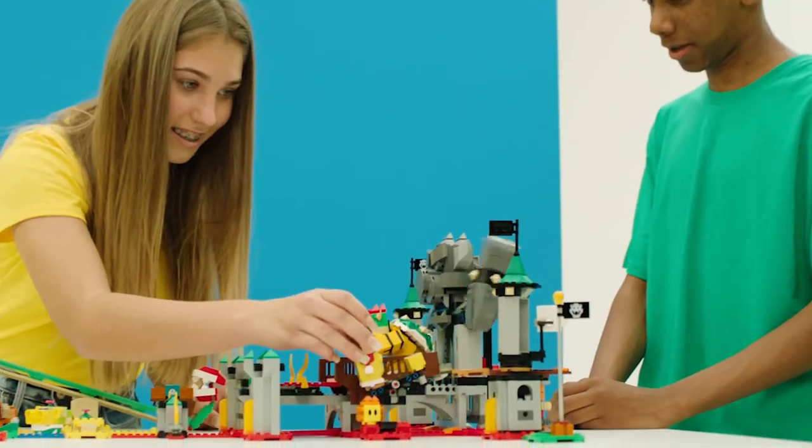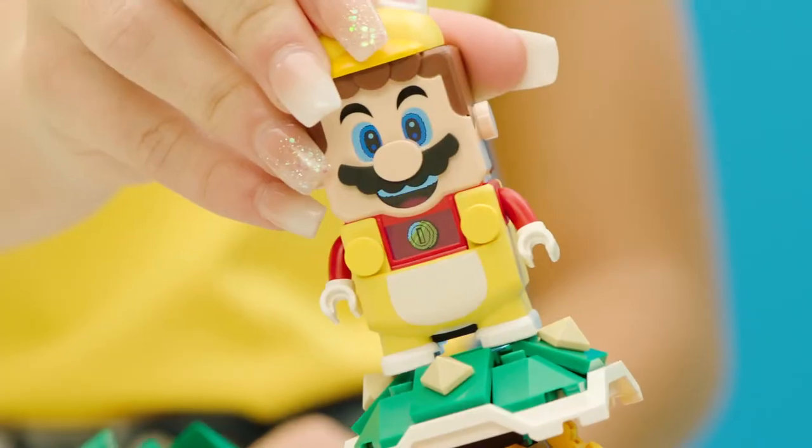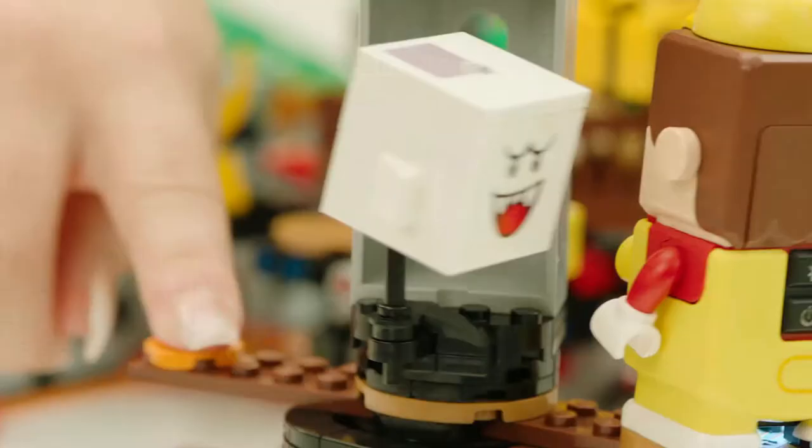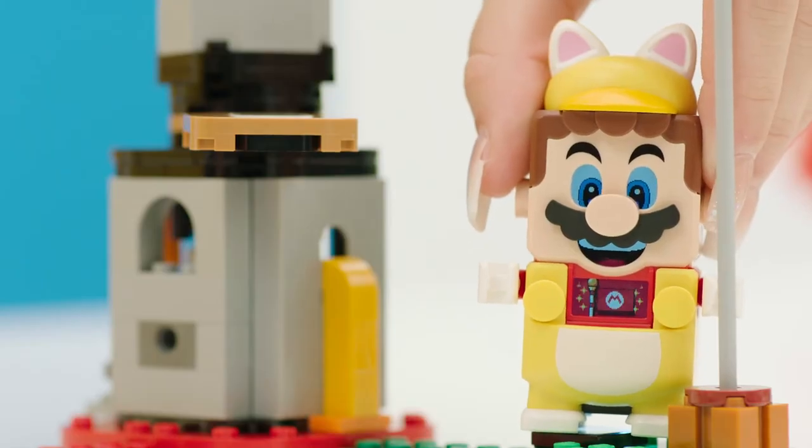Mario lifts up Bowser's arms in a hurry but she's running out of time! Come on, Rosie! A truly stylish takedown there! Oh, she's found a new friend — Boo! Yes! But there's no coins for Mario there! She's reached her goal!